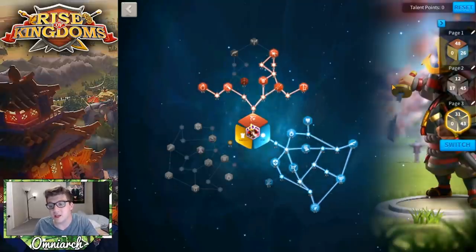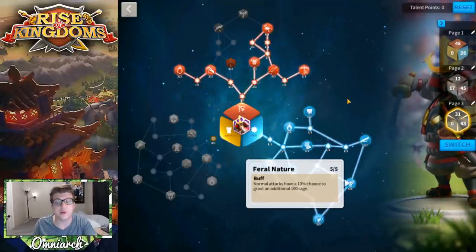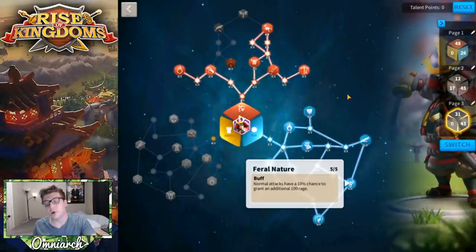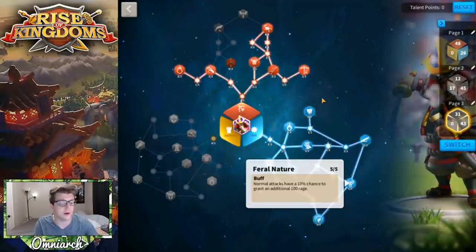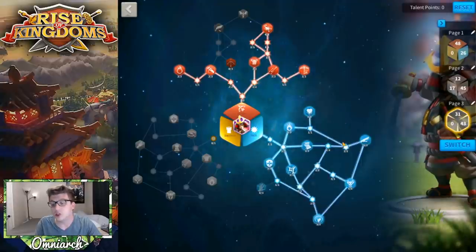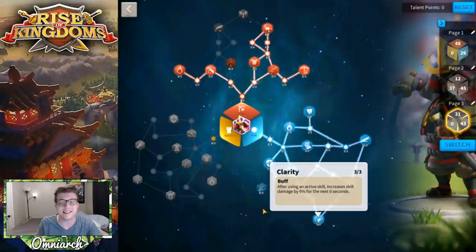Another build you could do goes all in on the skill tree. This gives you Feral Nature, which has a 10% chance to grant another 100 rage. This essentially duplicates Esong's second skill, which also gives a 10% chance of 100 rage from normal attacks — so by adding this talent you now have a 20% chance of getting an additional 100 rage from normal attacks, which is super good.